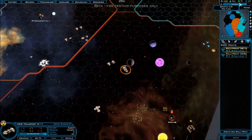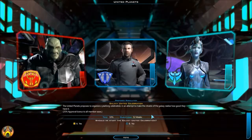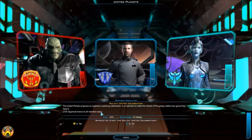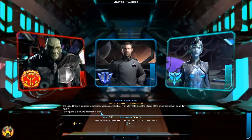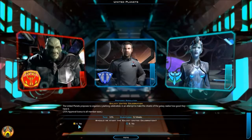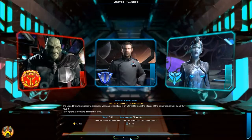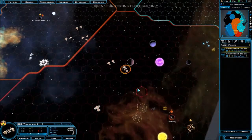Right now I'm at zero income return — we'll see what difference this makes. The United Planets proposes to organize a year-long celebration, attempting to make citizens of the galaxy realize how good they have it. 10% tax, 5% boost — nah, I don't need a tax. I'm already okay approval-wise at 80%.